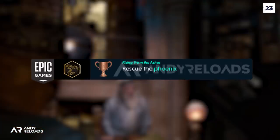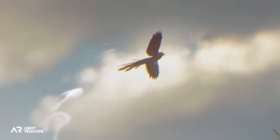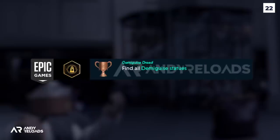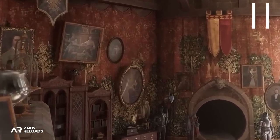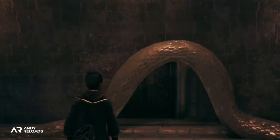We also have 'Rising from the Ashes', which is rescuing the phoenix — certainly sounds like a storyline or side quest. Avalanche Software teased a phoenix already in the menagerie in-game screenshot on their website, and there's a portrait of a phoenix in our Room of Requirement. Forks the phoenix is alive in this time period so it'll be interesting to see if it is indeed him. We'll also need to find all the Demiguise statues hidden around Hogwarts — interestingly we see one in Gryffindor common room, suggesting there will be statues in other common rooms too, possibly requiring multiple playthroughs in different houses.